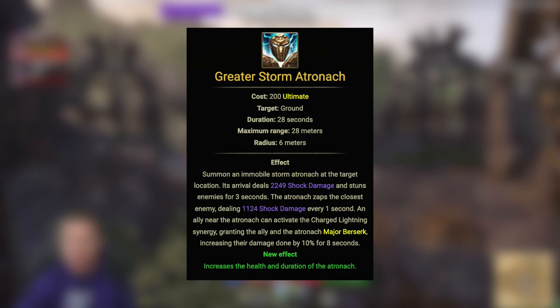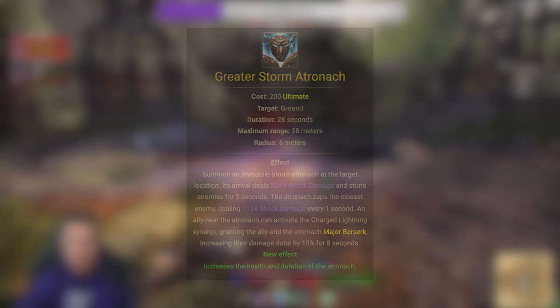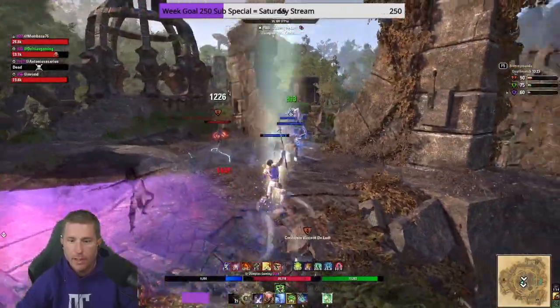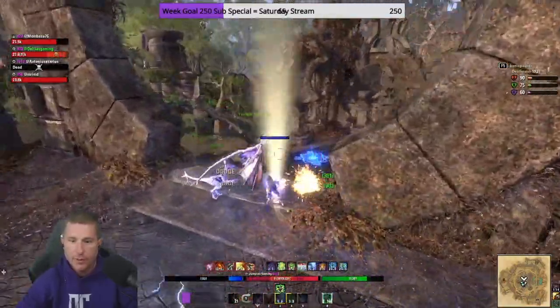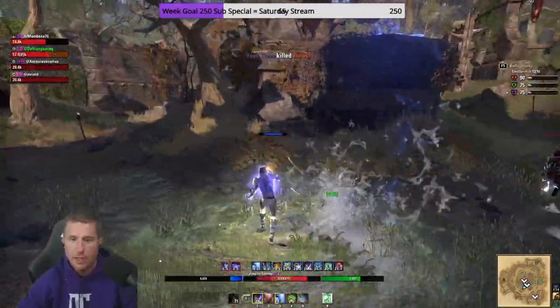For the ultimate I go with the Greater Storm Atronach. You don't have to use Mages Guild but it is very advantageous if you can get it. Storm Atronach is really good — just set it on top of an opponent. It's made for dueling rather than big open-world fights, but it'll get you by to start.